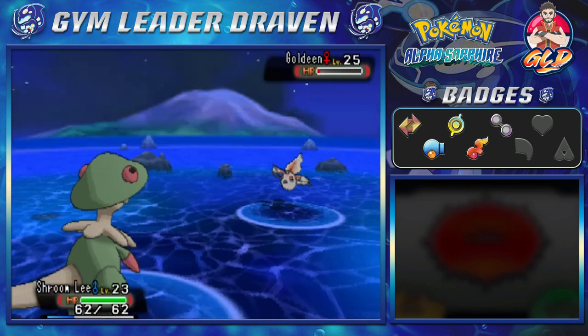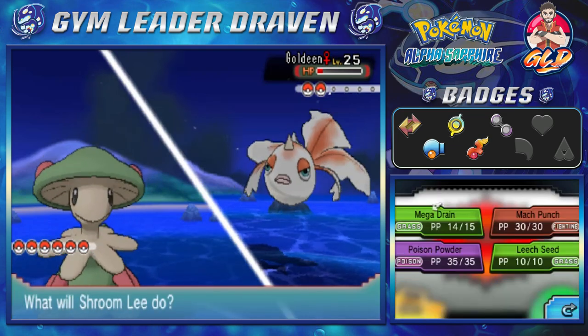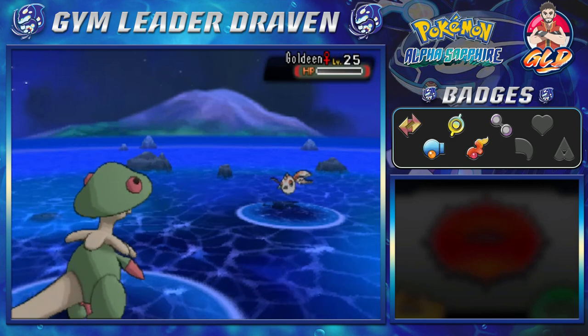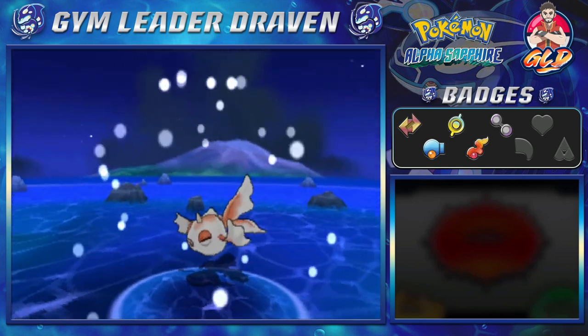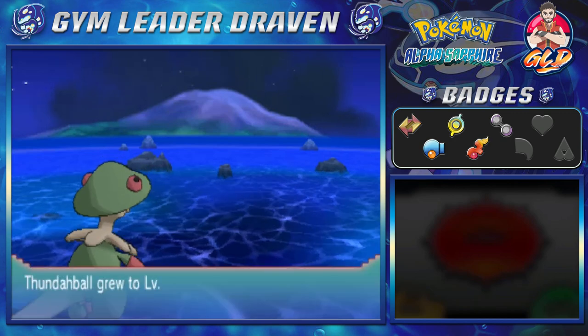This Pokemon is going to heal up just because of the body of water around it. But here comes a Mach Punch — priority punch! Easy peasy lemon squeezy. Shroomlee gets the victory.